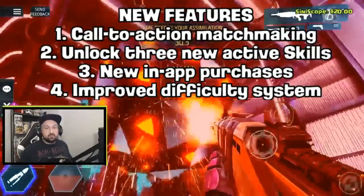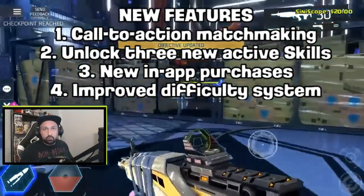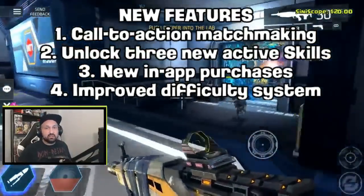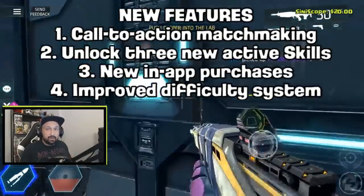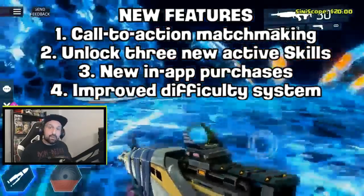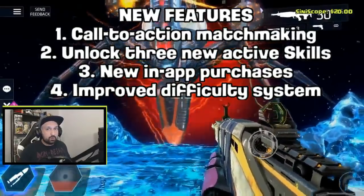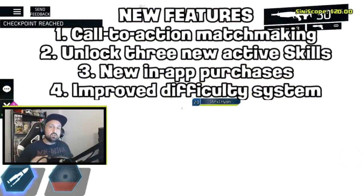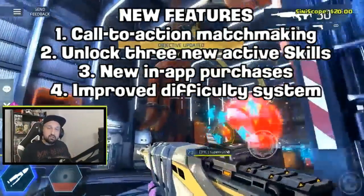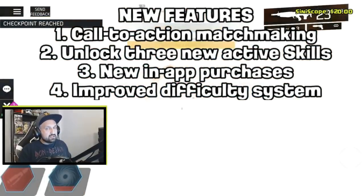The last new feature is an improved difficulty system to keep all players interested, especially hardcore players who find the game too easy. What I'd like to see is something you can adjust yourself — like increasing difficulty in Gold Arena for a better drop rate, or playing on an easier mode with a smaller drop rate. That would be awesome, but we'll know more soon.